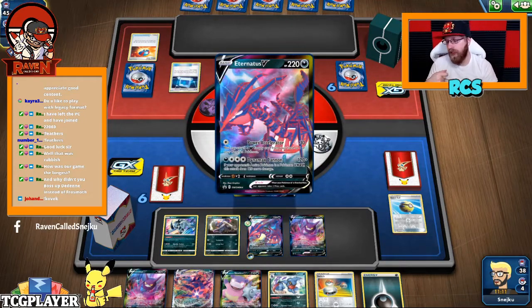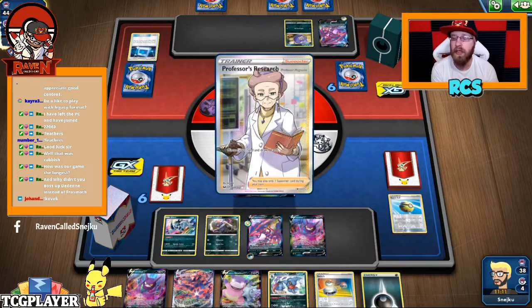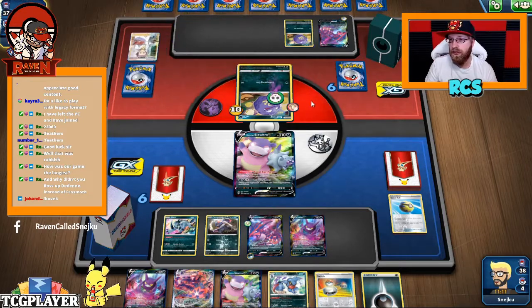Speaking of - Rema, how many packs have you got for trade? And have you traded the Bolton that you opened, or was it a locked one? Oh, that's Weezing with Eternatus, alright.